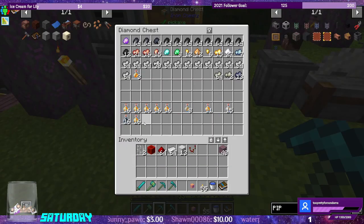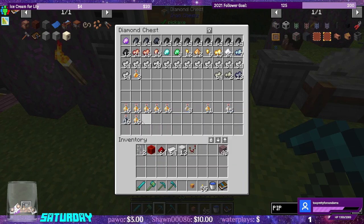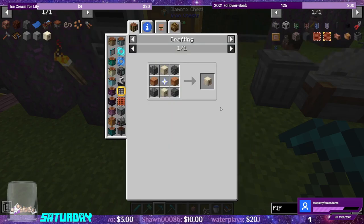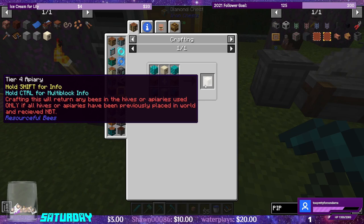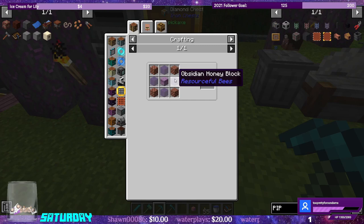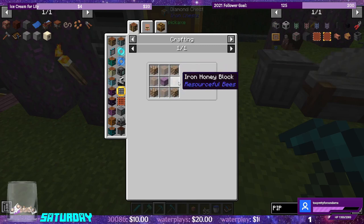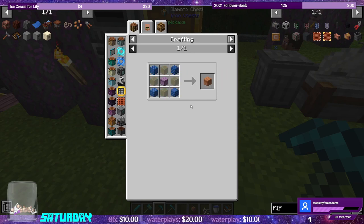What's holding us back isn't really going to be the nether stars — it's going to be these honey bottles. We need a lot of them because every time we make an apiary we need two of these tier 4 beehives, which are eight honey blocks each. And that's a lot of honey that needs to come out with a two percent chance.